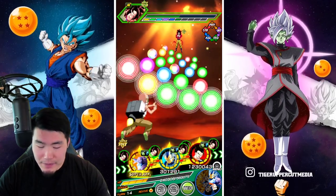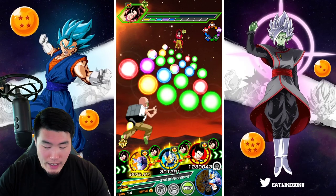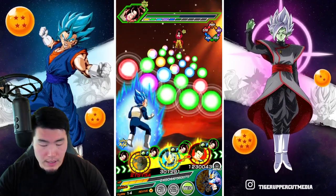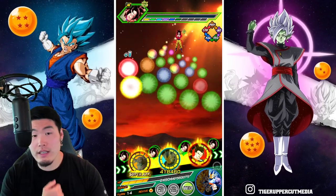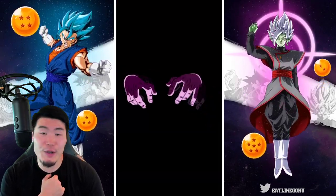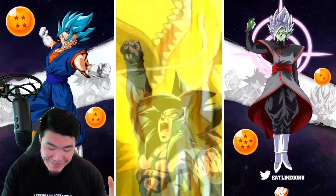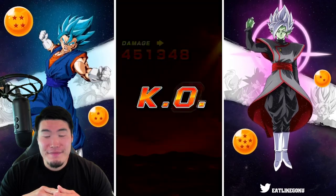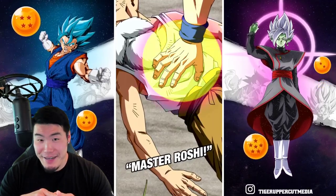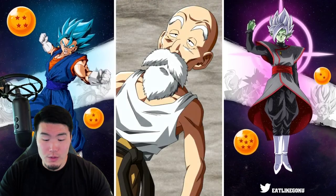I kind of want to get us killed here just for the revival skill because I haven't seen it in forever. So why don't we go ahead and not EZA him here — I'm just going to give a few orbs to these guys because I mainly want to give the supers to the Goku. Let's see it — this Master Roshi revival skill might be the rarest animation in the game, at least for me, because I just never run a team that has the requirements to activate it.